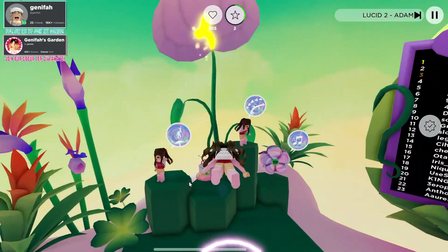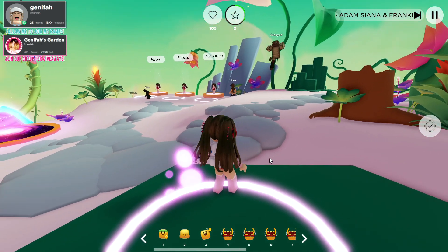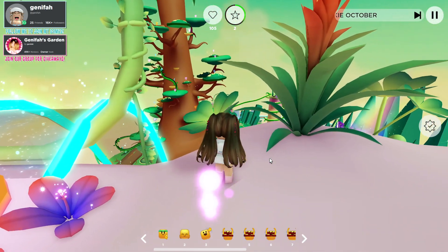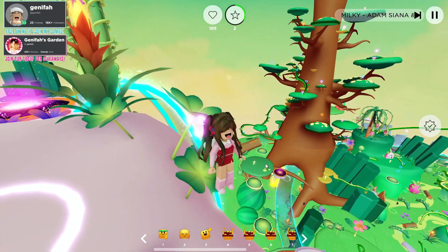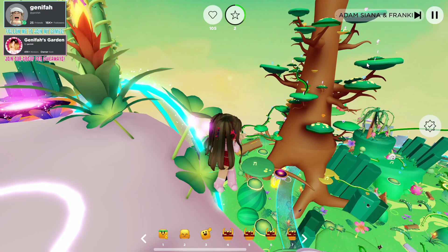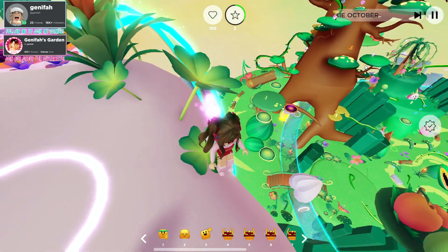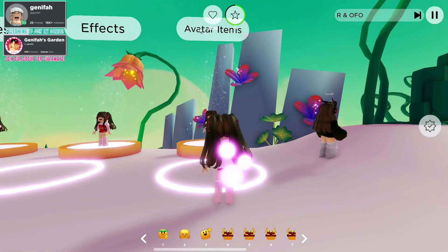For your second emote, jump over here and you'll see the Mushroom Bouncer award — that's how you'll get the second emote. We need to bounce on 13 different mushrooms, and the mushrooms are all over the map. From up here you can see the mushrooms bouncing up and down — those are the ones you need to jump on. Jump on 13 different ones all around the map to get your free emote.